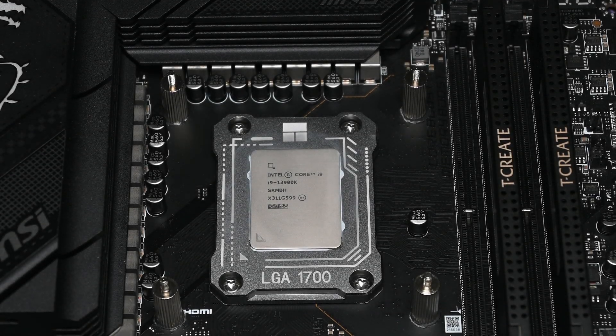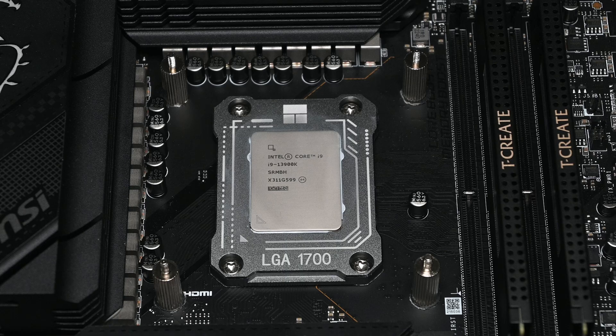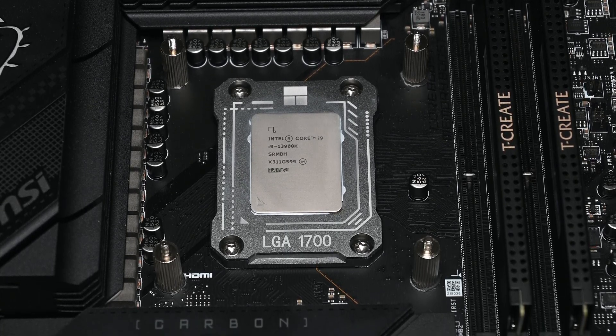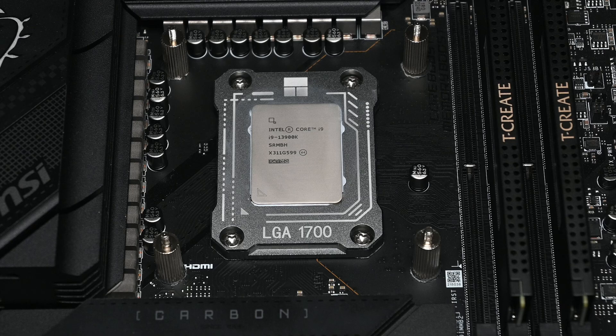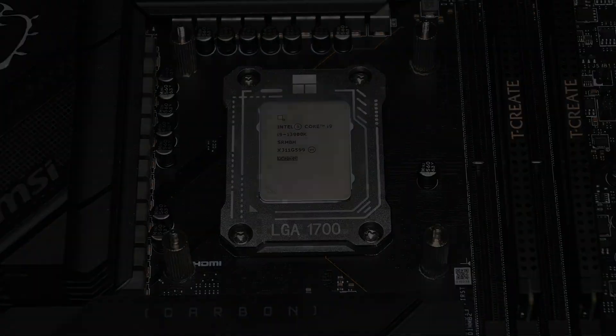Modern desktop processors can be tuned and tweaked in many various ways. Hardware enthusiasts and PC gamers will tweak different aspects of their CPU to extract as much performance out of their hardware. In particular, modern Intel CPUs can have their cache or ring clock tweaked. What I wanted to find out was how much benefit one gets from overclocking their cache. Let's discuss that in this video.